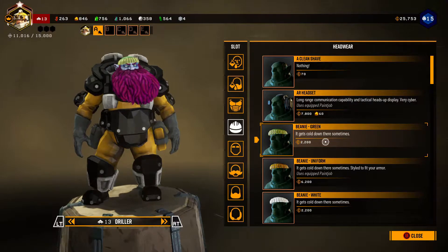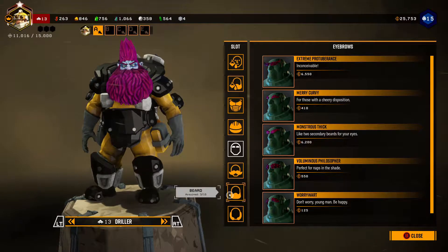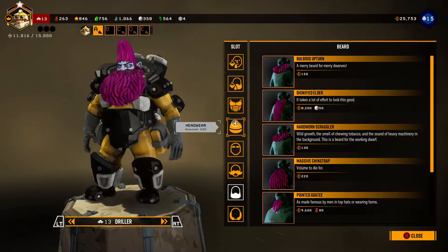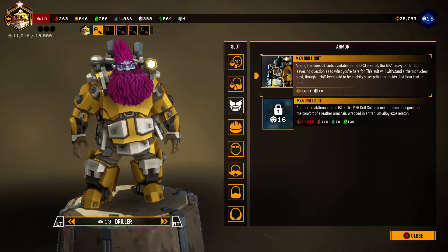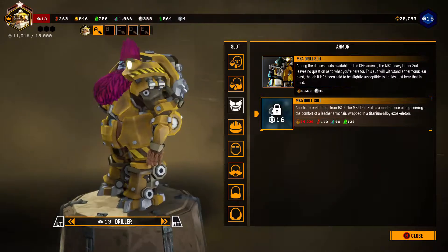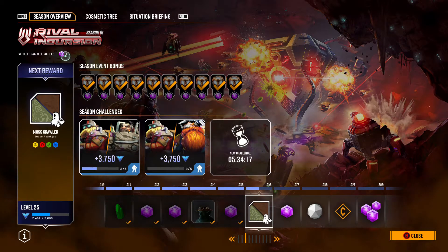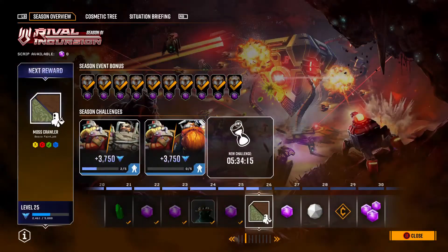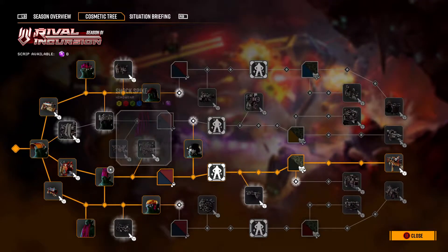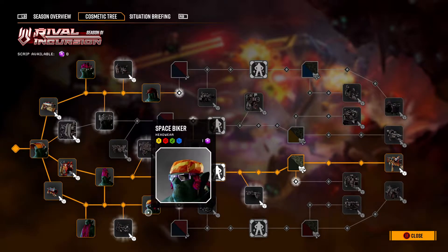In the shop you can buy cosmetics using your points — different hats, change his head, eyebrows, beard. Different armor sets and headwear. I have one armor I haven't bought yet but like the one I have. Some items are available as DLCs. There's also the Rival Incursions system — as you complete those, you earn points and unlock a cosmetic tree with different skin colors, poses, and headgear.